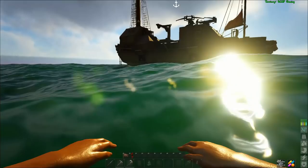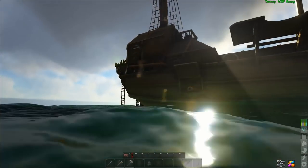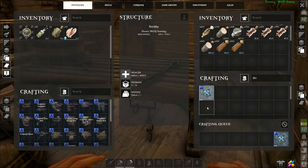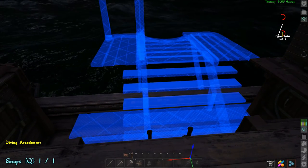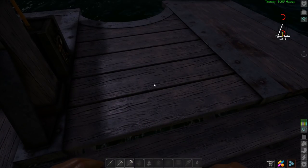Now that we have all the materials we need let's swim out to my custom deep water exploration schooner and install a second diving attachment just in case someone else wants to go down with me. I already have the materials ready and it doesn't take long to build, so after a quick trip to the smithy we can go out to the port side and install our second diving attachment. Once we have it in place all we have to do is add some oil and then we can go out in search of a shipwreck.